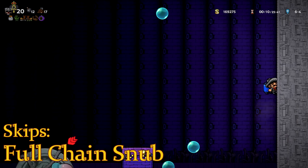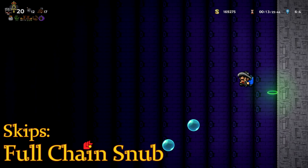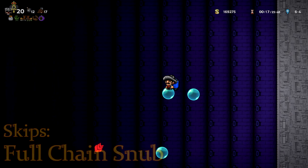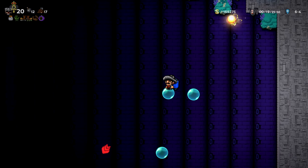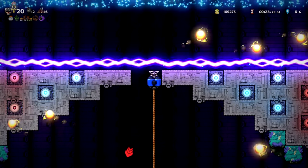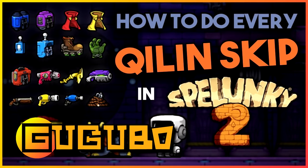If you can climb up to the Sunken City entrance without Flyboy, you no longer need to jump through all the hoops to get him. You simply take care of the bow and ignore everything else. There are a lot of different ways to climb and you can find a link to a video by Gugubo in the description breaking them down for you.